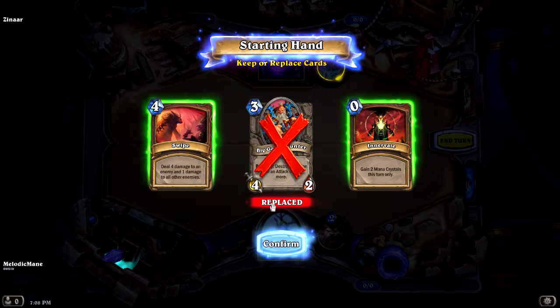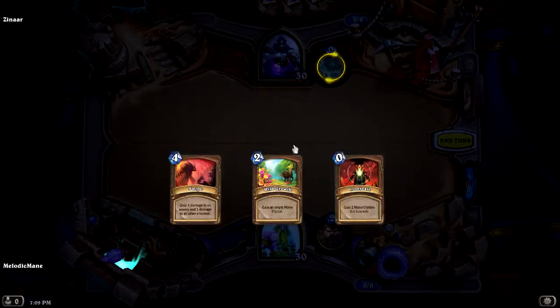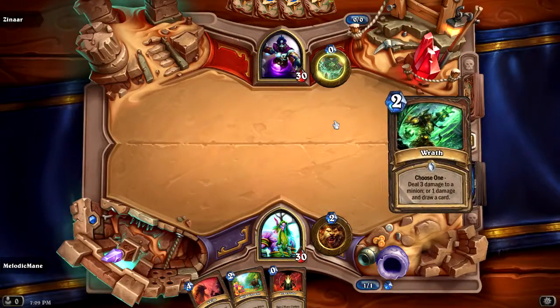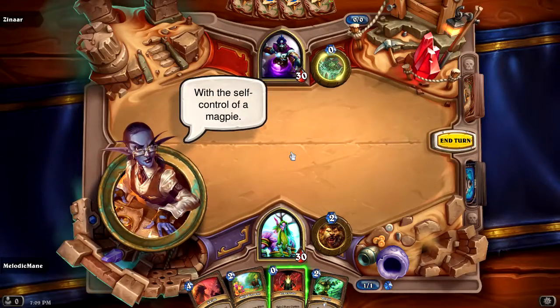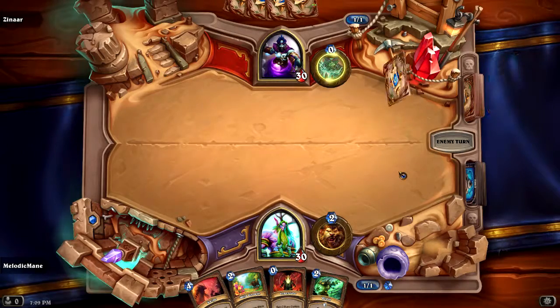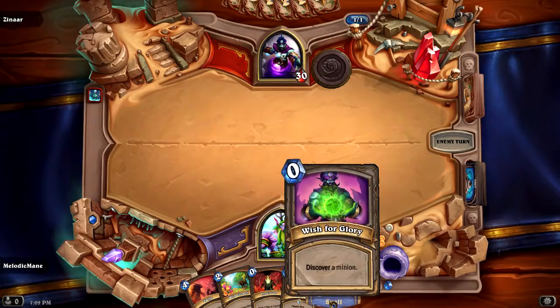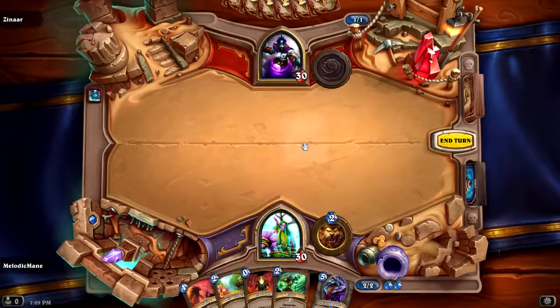This might be a terrible idea, but I'm just gonna toss the Big Game Hunter. Well, it's not a terrible idea. Not yet, anyways. Adventurer! I'm Reno Jackson, world-renowned archaeologist, explorer, and treasure hunter. Hello, Reno! Damn! Spitting fire on that, son! Wish for glory - discover a minion. Alright, let's use that first.